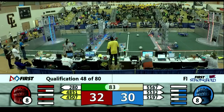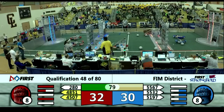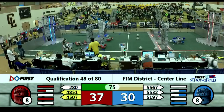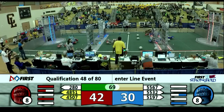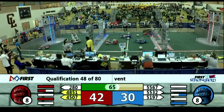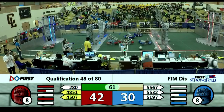Looks like TNT is helping their Alliance partners, getting them off that rough terrain. What a tough obstacle that rough terrain is. TNT trying to bring up that portcullis, and they do. Only one defense left for the Red Alliance to get this breach point. Team 48-51 trying to get over the rough terrain — can't quite get it.